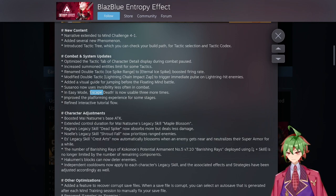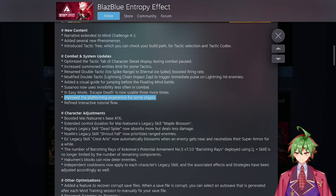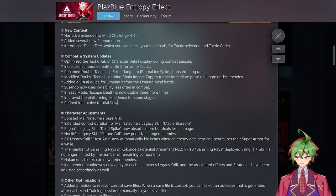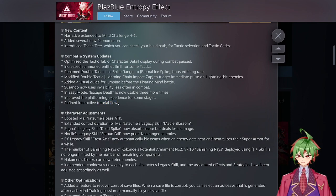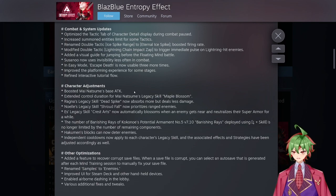They improved the platforming experience for some stages — I'm not entirely sure what the real difference is, but it should be better now. They also refined interactive tutorials, though I don't know exactly how they changed them, but it might be better now. They also boosted Natsume's base attack, I'm not sure by how much, but now she will be stronger.